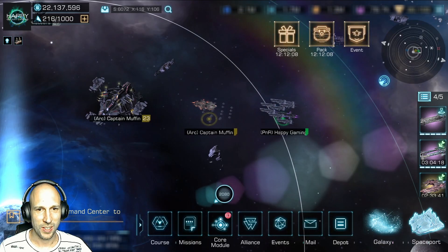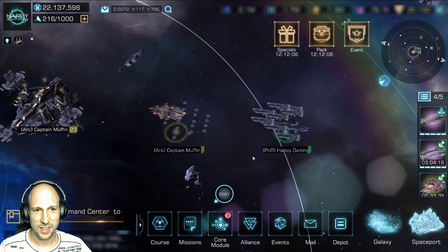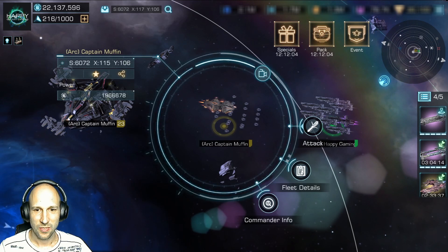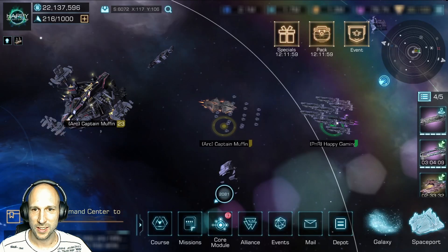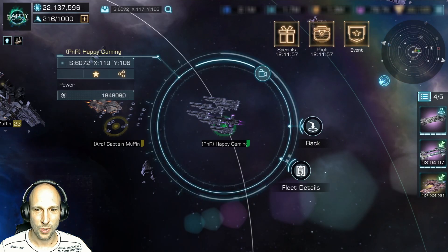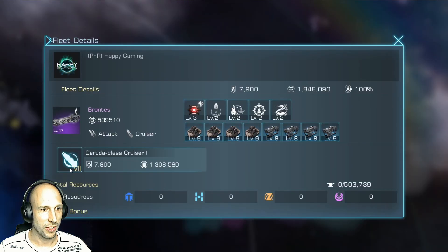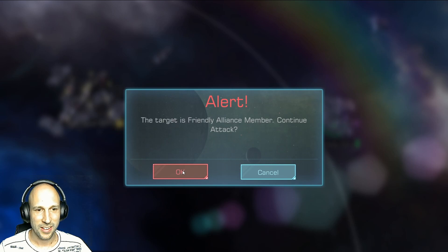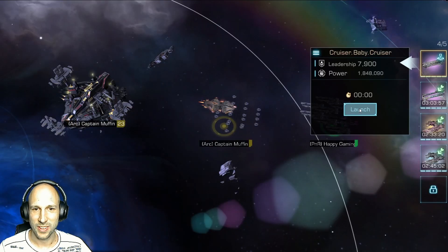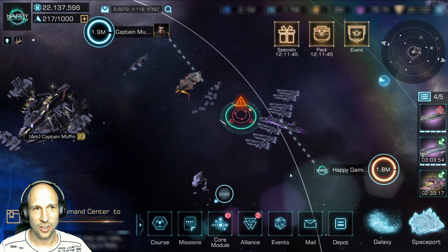Okay, so here we are — both fleets ready. We have the Artemis with tier 7 frigates, and here we have the Brontus with T7 cruisers. Let's go — attack friendly, that is fine. There they go.